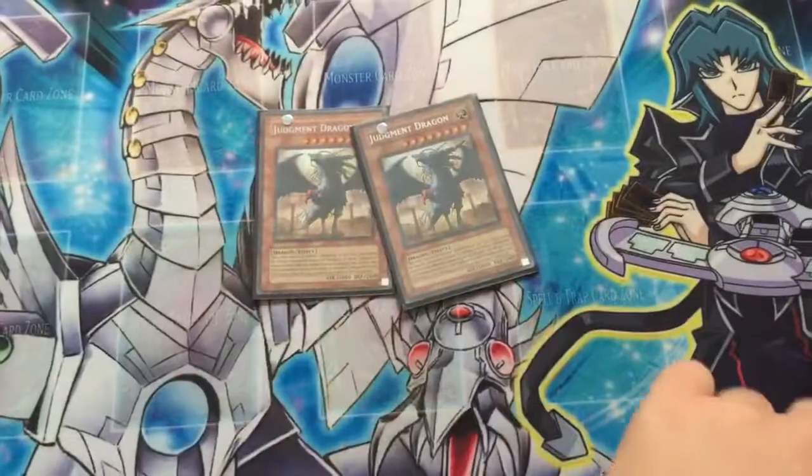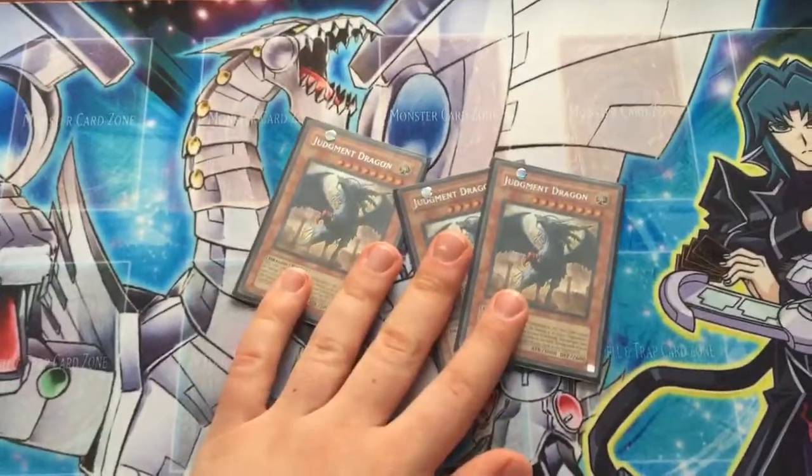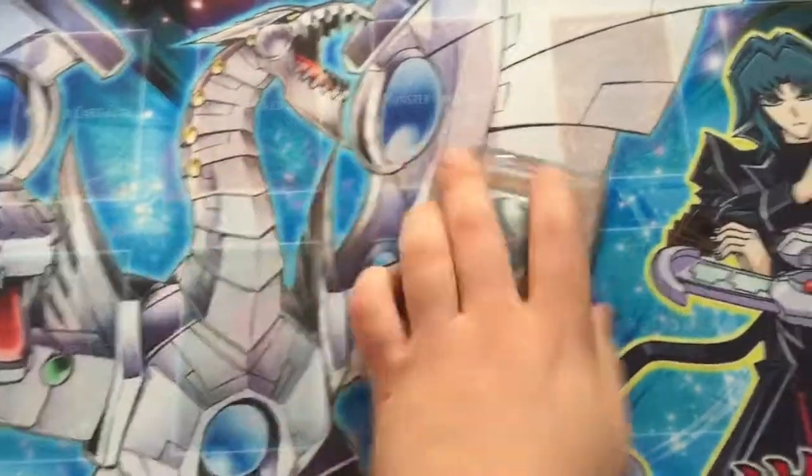3 JD — your main board destruction. Mill 4, and he's just really good. 3000 attack, level 8.